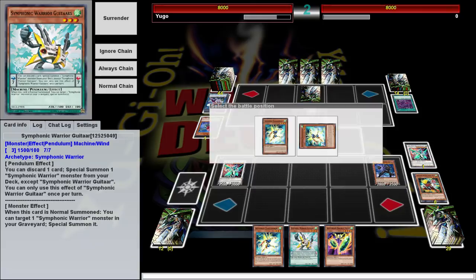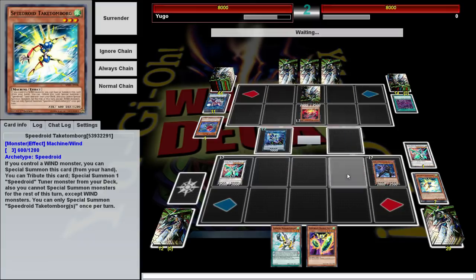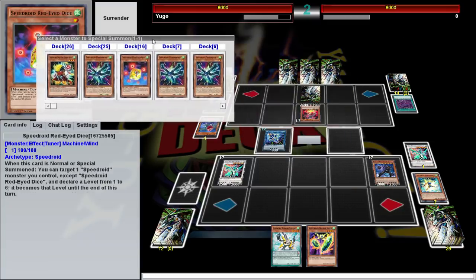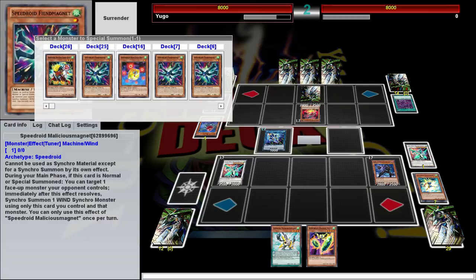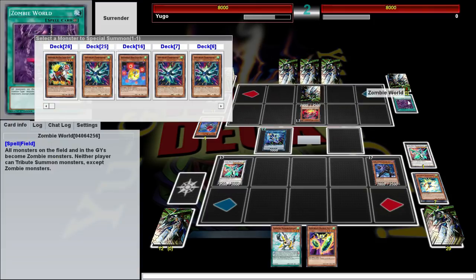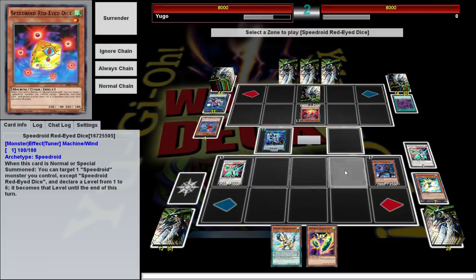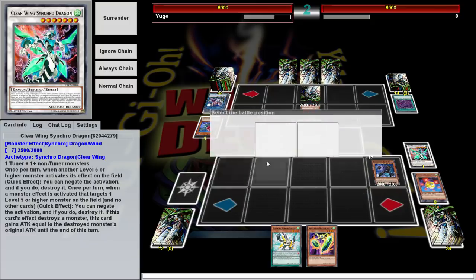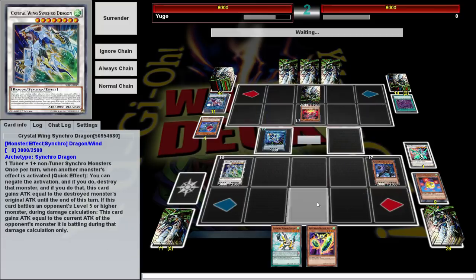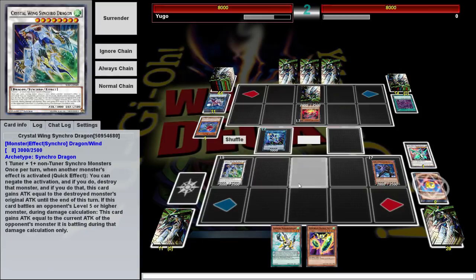Then we're going to special summon Taka Tamborg — you can special summon if you control a Wind, and all the Speedroids are Wind. Tribute it and summon any tuner from your deck. Normally I would go for a specific play, but I'm not going to be able to make what I want because of Zombie World. So we're just going to go for Red-Eyed Dice, and go into Clearwing Synchro Dragon because it's a good one.